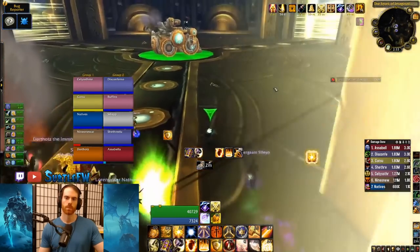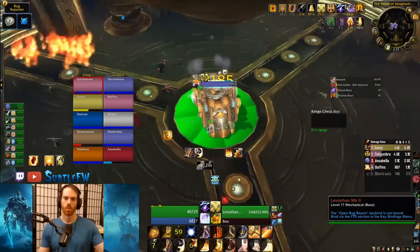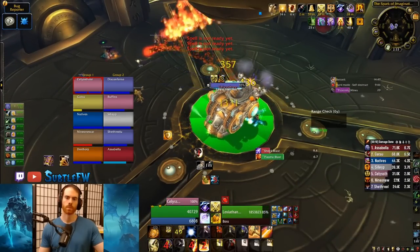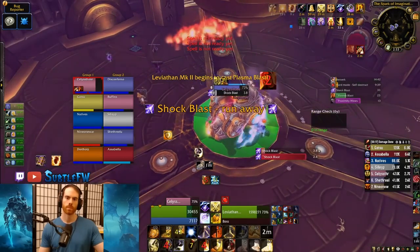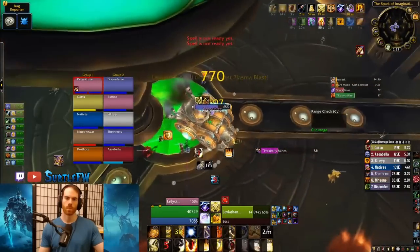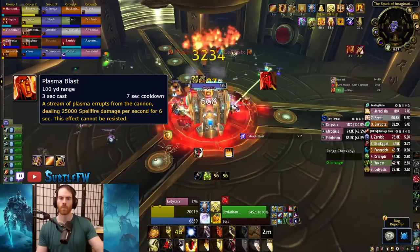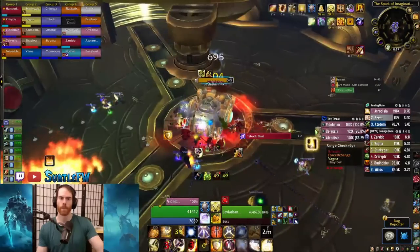In Phase 1 Mimiron is in the Leviathan Siege Engine. Range should spread out as he casts Napalm Shell — a projectile shot at a random ranged player dealing high damage with a dot to anyone hit; the targeted player can dodge it if quick. Tank Phase 1 in the middle so people can spread easily. The main tank concerns are Plasma Blast, Shock Blast, and Proximity Mines. Plasma Blast is a 6-second channeled spell-fire attack that is not resistible and does huge damage to the tank every second — have your biggest defensive CD available for each one.